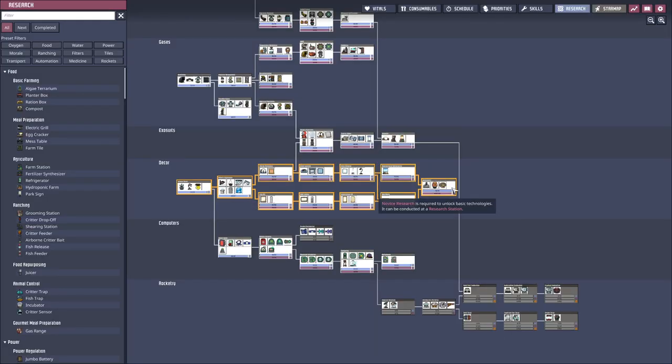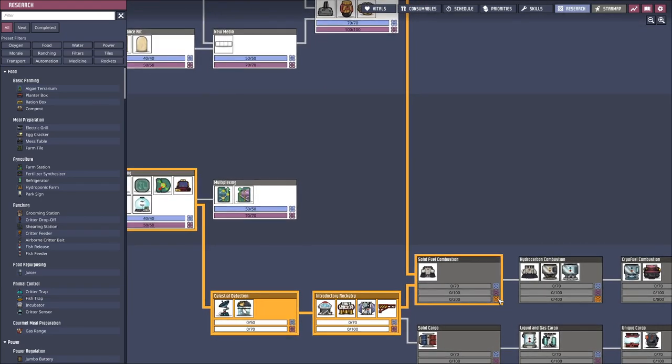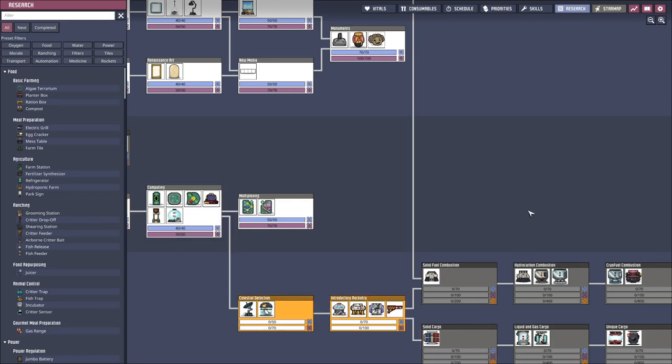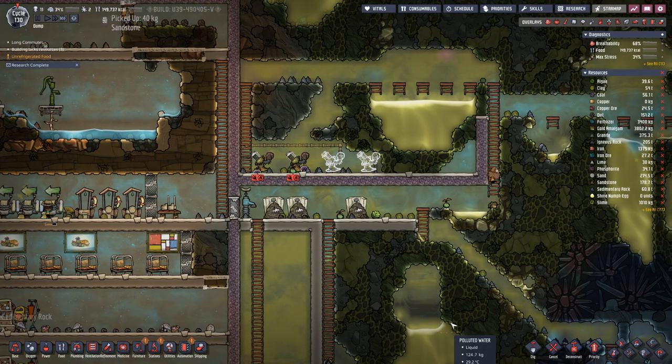That was the research done, so let's do this last bit. And then for the last six, we actually need stuff from space. As you can see here, we have only the two research stations and there we need a virtual planetarium. But at least for these two, we can check off the work that needs to be done with the first two and then do the rest when we actually are on our way into space.